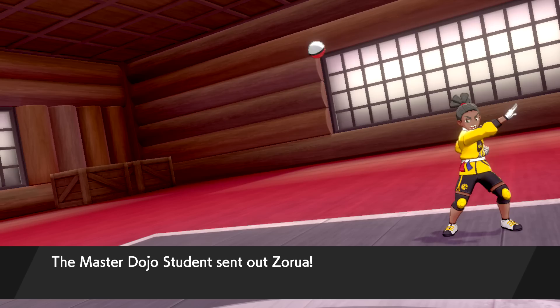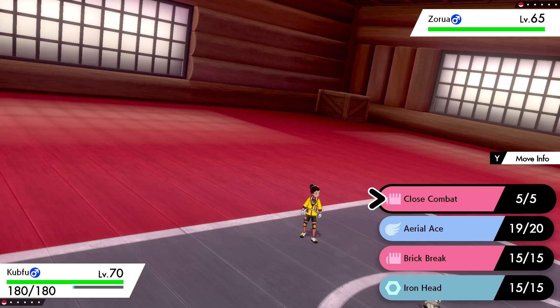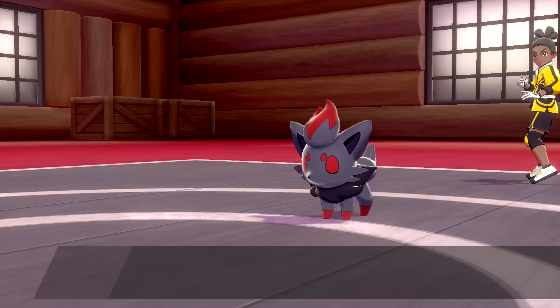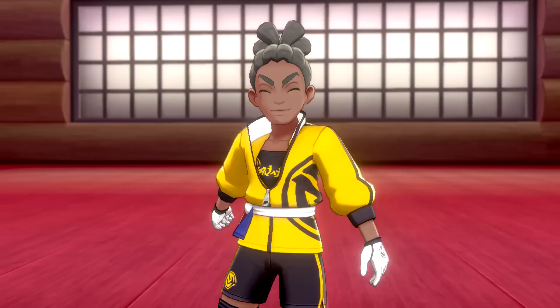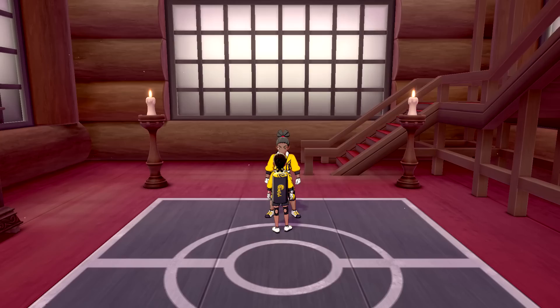Challenged by the Master Dojo student! They send out Zorua - so cute, I love Zorua. It's a Dark-type, so we should be good with Close Combat or Brick Break. A bit nervous. Using Brick Break - it's only a 5-level advantage. Whoa, what a takedown! Zorua fainted. Not much experience, but we win and earn 5,000 dollars! Impressive - you can now proceed to the second floor.